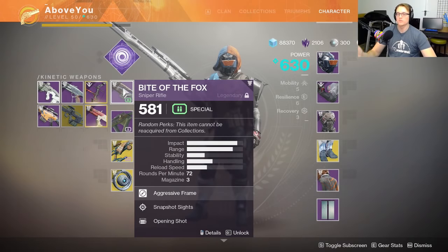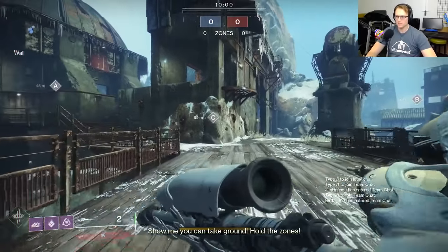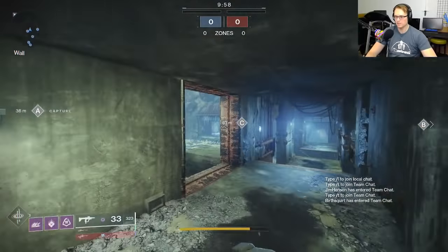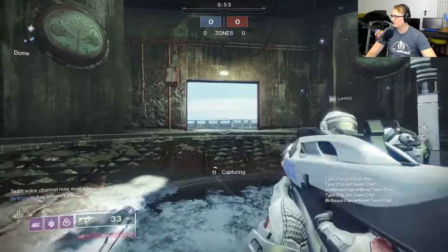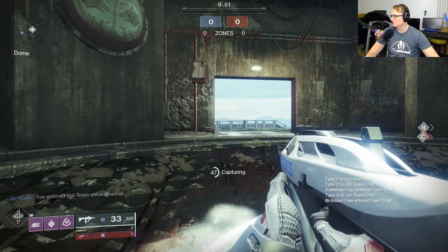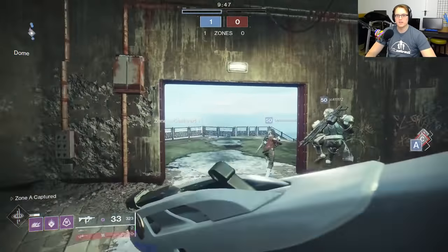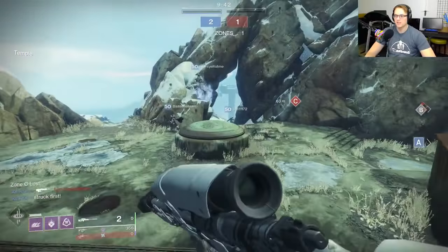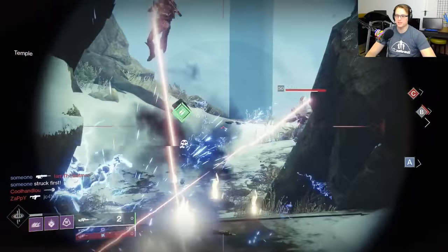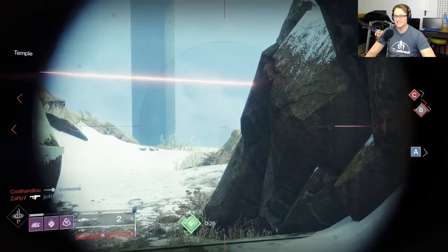So what should you look for on these guns? The vendor roll on the Hero's Burden is going to be Controlled. The curated roll on the Hero's Burden is Moving Target and Kill Clip, which on an SMG is probably not too bad. I think it has Flared Magwell as well, so that's actually a really good roll — and that's what Salazar will be selling. I like Snapshot on the Bite of the Fox. It's a Kinetic Sniper, so if you get Snapshot, it's very nice.